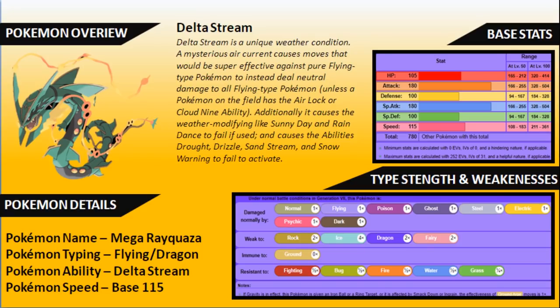Combined with an Airlock ability, Delta Stream is very strong at disrupting opposing weathers. It is affected in the same way as Primordial Sea and Desolate Land are affected by Airlock or Cloud Nine, so be careful — if Delta Stream is active and an opposing Rayquaza without mega evolution is on the field with Airlock, you won't have that protection from Ice-type moves. Additionally, it causes weather-modifying moves like Sunny Day, Rain Dance, Hail, and Sandstorm to fail, even from abilities like Drought or Drizzle switching in. Only another primal weather can overwrite it.